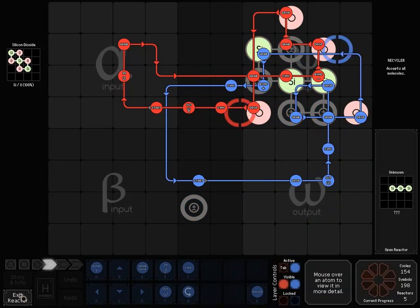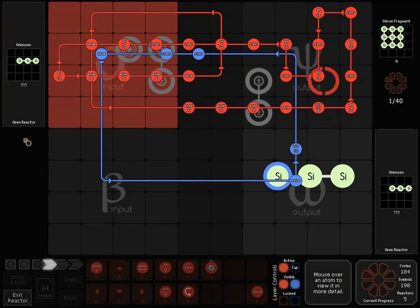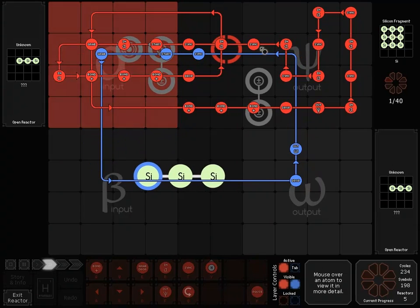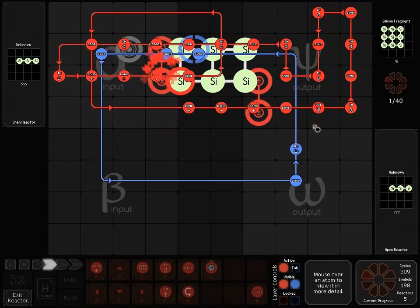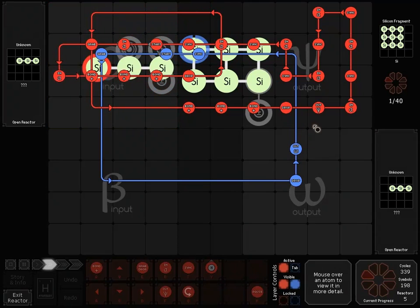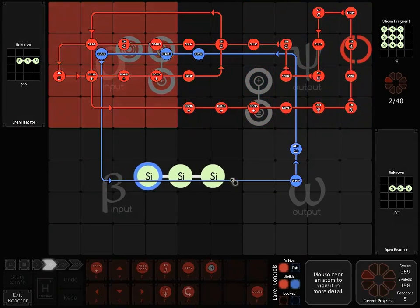I'll back out so you can see the whole map again. Then I'm going into this one — that's where the single-bonded Si comes across. Red is giving six sets down to blue to the other machines to create the other stacks of nine. It looks like that's the last blue one. Now blue is going to sit and wait while red makes one of these. Pretty good puzzle.